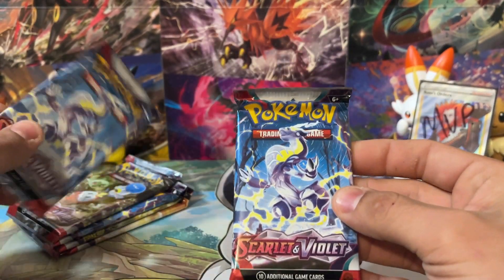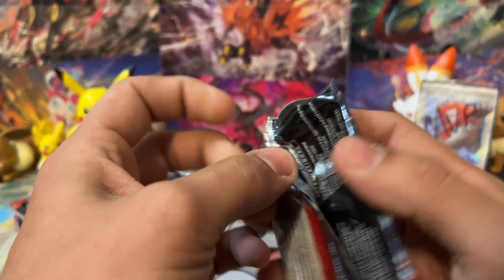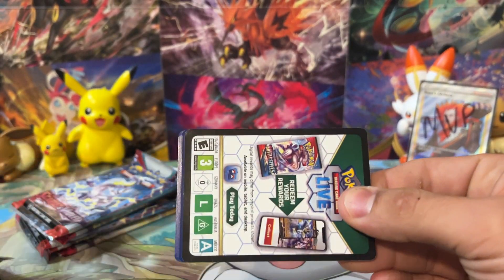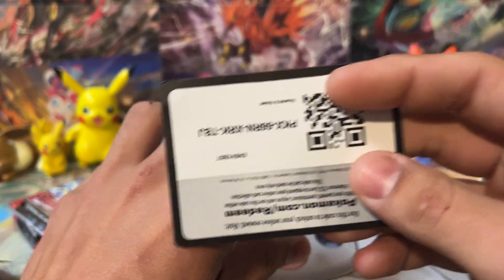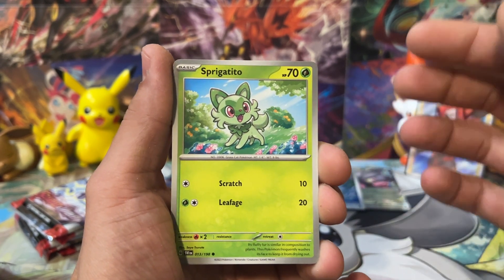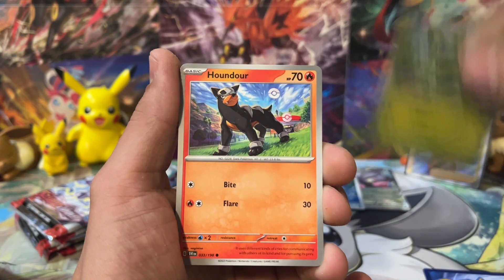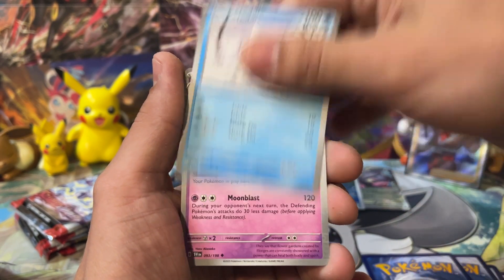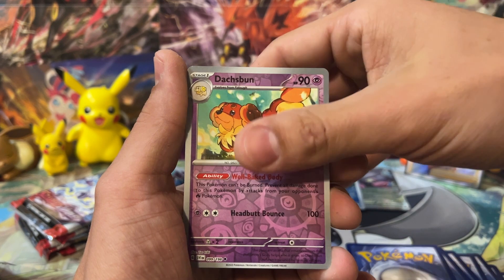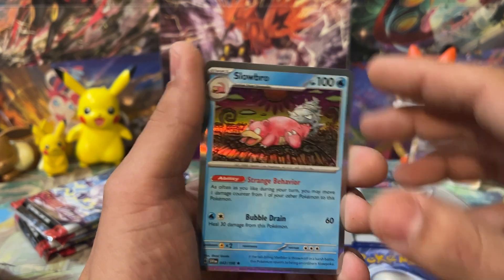We've got Miraidon here on the next pack. There were three Miraidon packs in that one build and battle kit — I've never seen that. Usually they're different artworks because they're kind of from the same seating. We've got a code card, and Sprigatito — give us a Leaf Energy. Thank you so much! We've got Houndour, Drifloon, Citadelle — give us another pull. This has got to be a hot box. We've got Penny, Doxbun, and Slowbro. The Slowbro artwork is actually really, really cool.